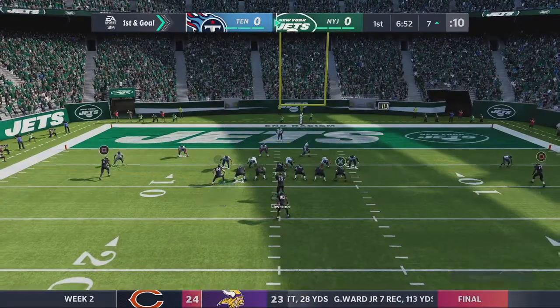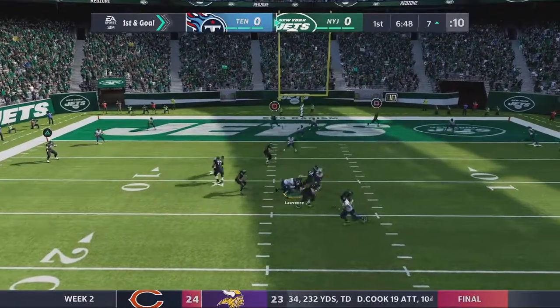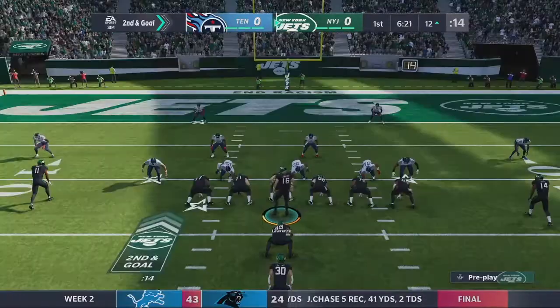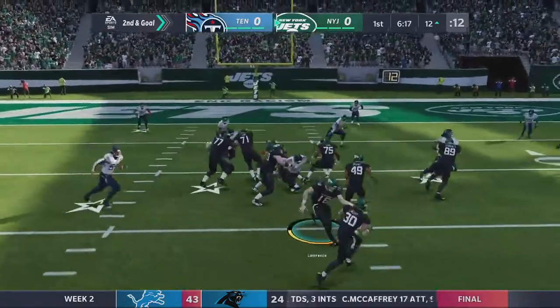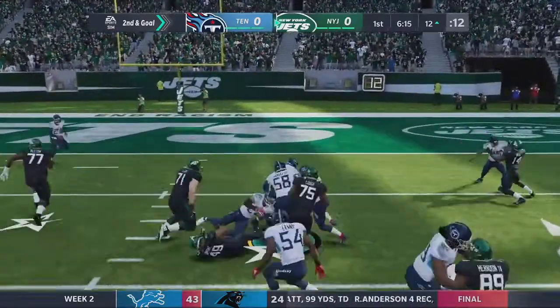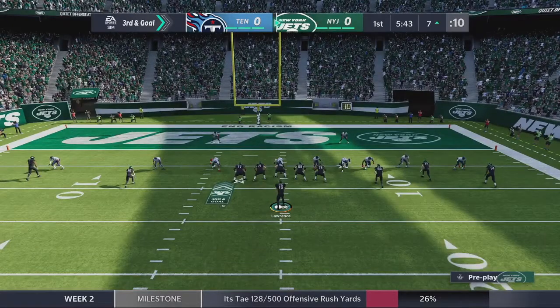We're gonna change this play up to the slant right here. I'm looking at Devontae Smith. Actually, I don't like it — we're gonna run with Lawrence and we get sacked. Second and goal. We're trying to run the ball and get a little bit more yards back. Phillip Lindsey — there we go. I kind of like what I'm seeing here.